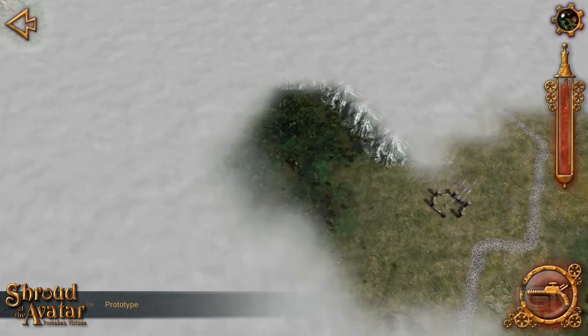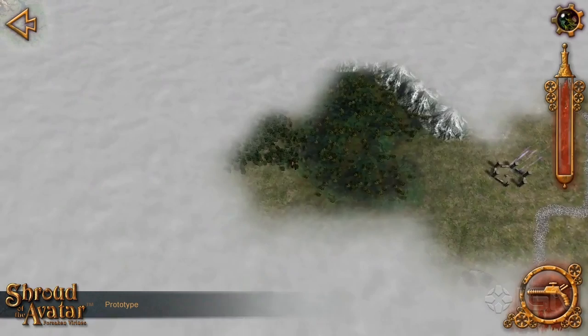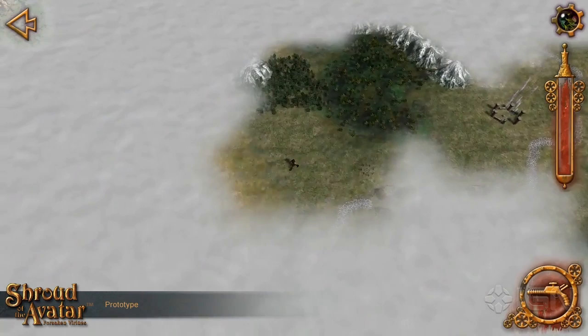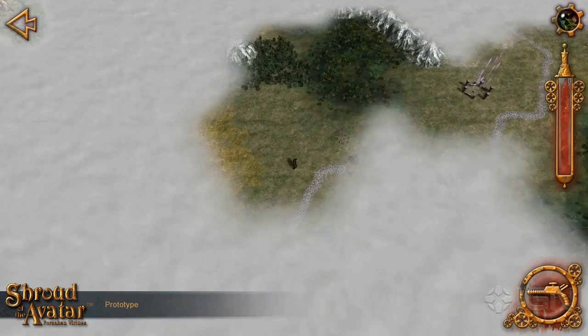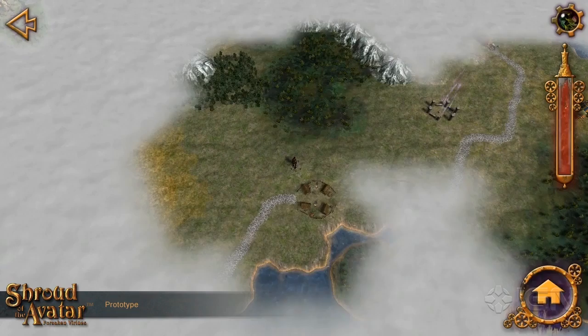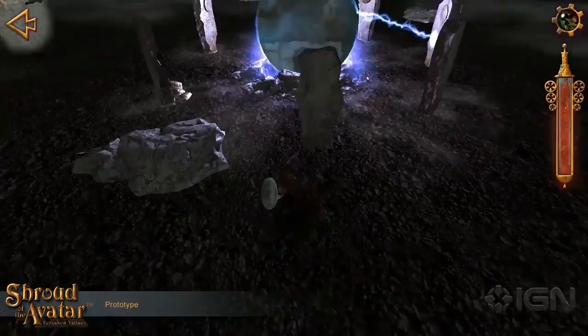In modern RPGs, you have quest givers with a big exclamation point over their head, or a big yellow line to follow to find exactly where you want to go. With Shroud of the Avatar, if you got a quest that says head west until you find a snowy mountain with a town under it, you would just head west and look for that. You'd have some information in a quest log giving you an indication of what you're looking for, but it's never going to beat you over the head with it, so that when you find what you've been looking for, it's much more rewarding.